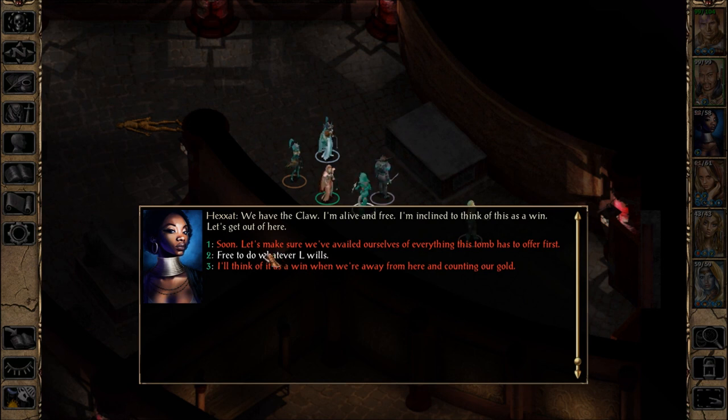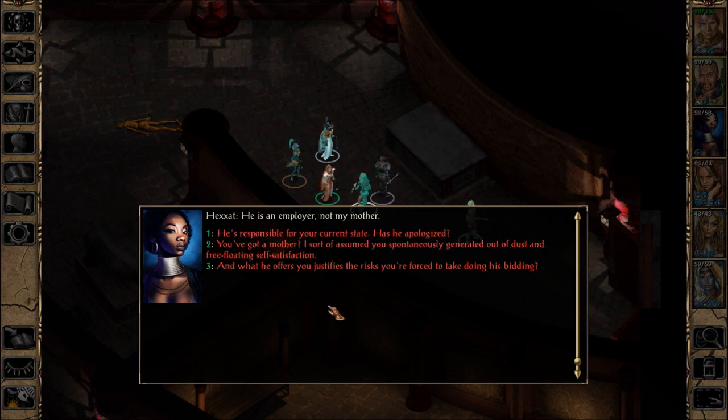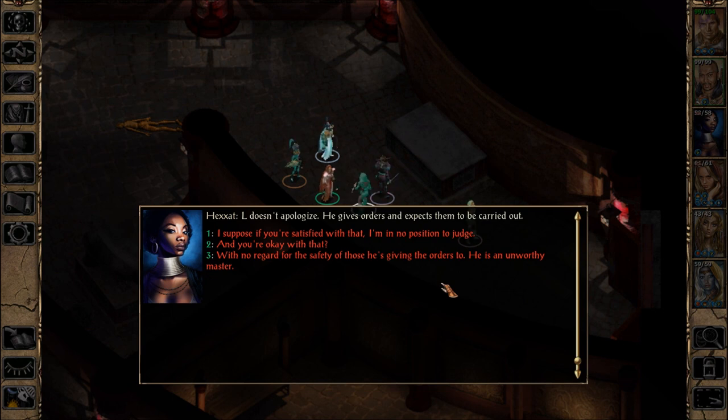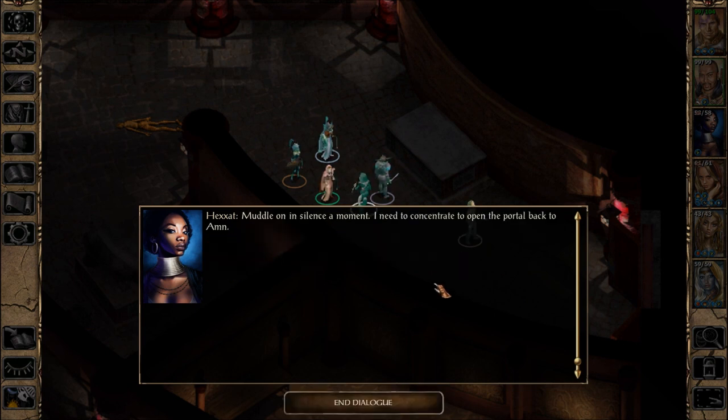What ring of hell were you born in that qualifies that as going well? We have the claw — I'm alive and free. I'm inclined to think of this as a win. Let's get out of here. Free to do whatever L wills — you have a problem? Well, you mentioned it. Yes, I do. This L sent you into two layers of the undead — he cares nothing whether you live or die. He's an employer, not my mother. He's responsible for your current state — has he apologized? L doesn't apologize; he gives orders and expects them to be carried out.